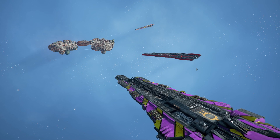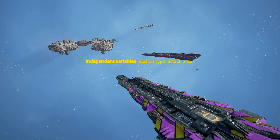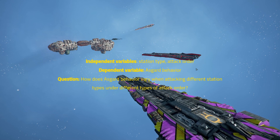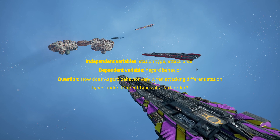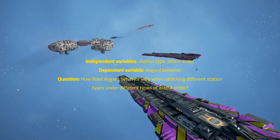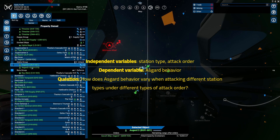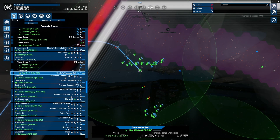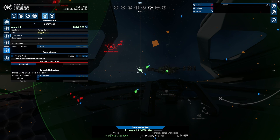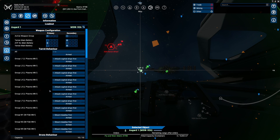To test that primary use case, we will attack two different types of stations with several different attack configurations. We will observe the behavior of the Asgards, try to spot differences between runs, and then try to draw some general conclusions based on those differences. Here is my testing mechanism — a very powerful, very basic fleet: three Asgards, one Ray. The Asgards are numbered 1, 3, and 4. Asgard 1 is fleet lead, Asgards 3 and 4 attack for Asgard 1, and the Ray defends Asgard 1. The fleet formation is triangle.